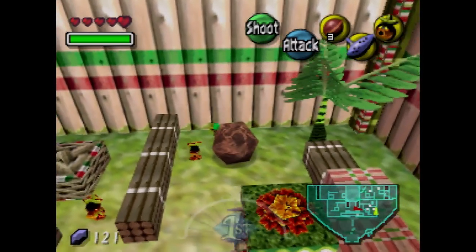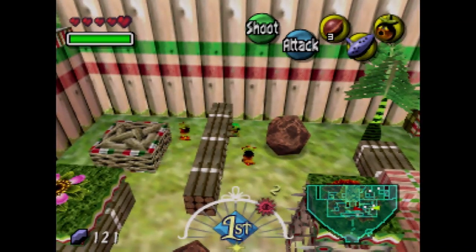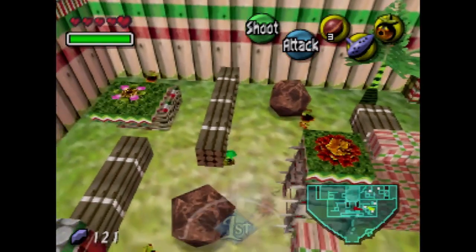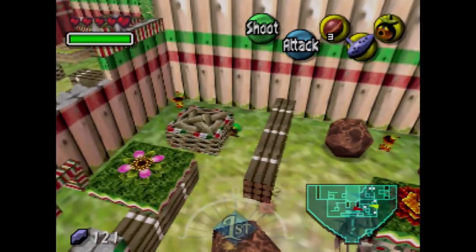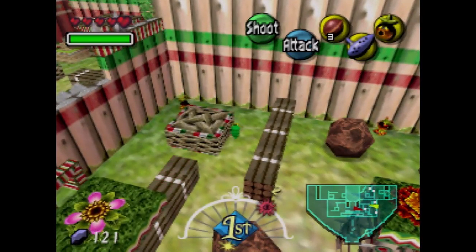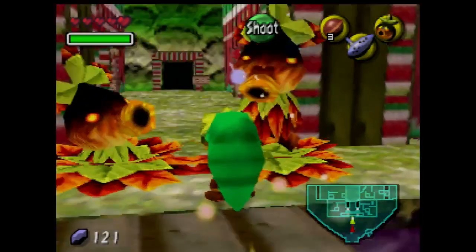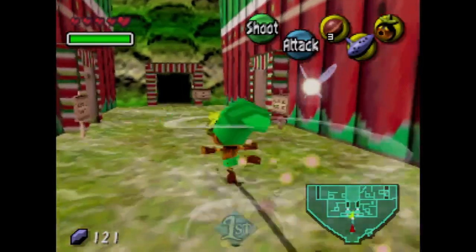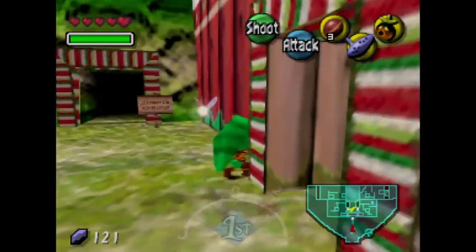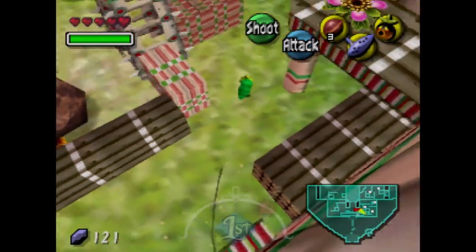This area is harder to sneak through because there are more guards, but there's gonna be a hole at the very end. I get caught right there — I'm not cutting the footage since I got caught in the very first room. The right path is the way to go; take the left path only if you want the piece of heart, which I'd recommend getting if you're doing a completion run.